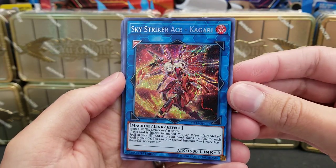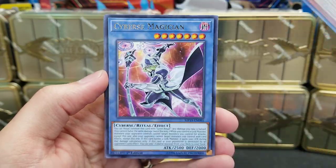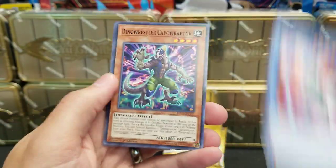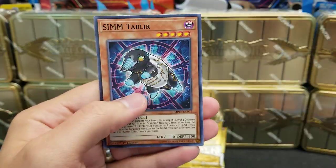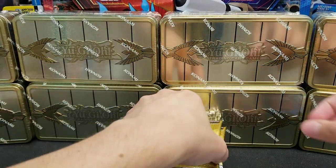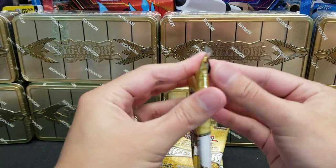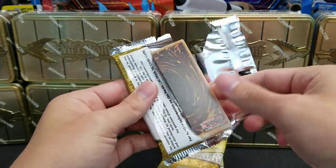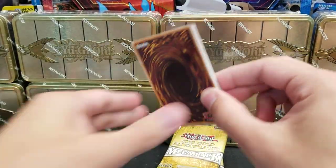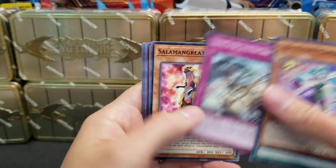Afterburner. Sky Striker Ace Kagari. Danger Bigfoot, Ultra Rare. Cyber's Magician. Lots of very awesome, very cool cards you can get in these Mega Tins. Lots of value in these things. It'll be interesting to see how prices settle out once things kind of saturate a little bit. Things will be all over the board for a little bit here, and then things will settle down.